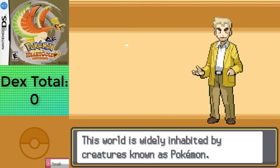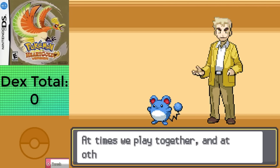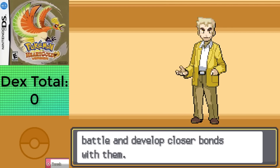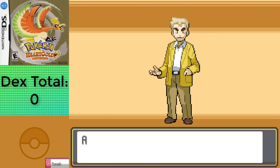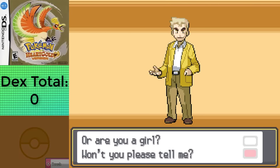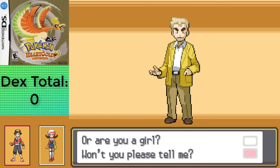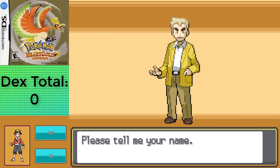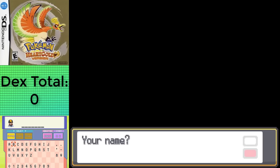I'll be using HeartGold version, and I won't be using the Pokewalker, since it's technically another game, and I'd rather not have anything be construed as optional. If you're not familiar with the Professor Oak's Challenge, it's basically capture and evolve every single Pokemon possible before every single gym.